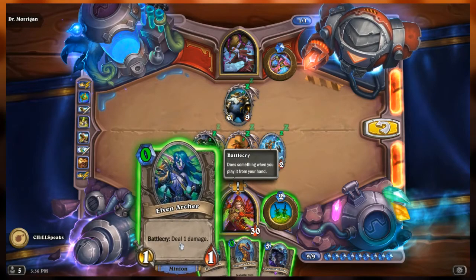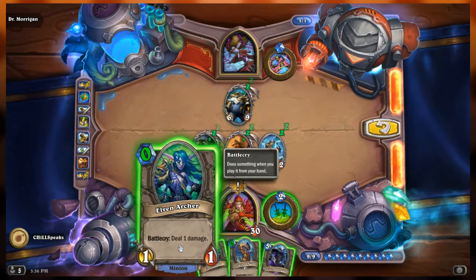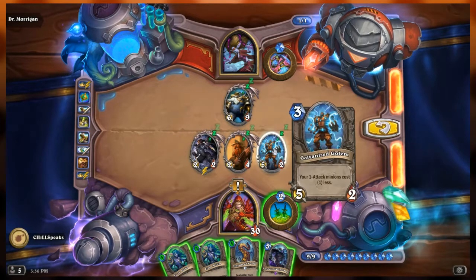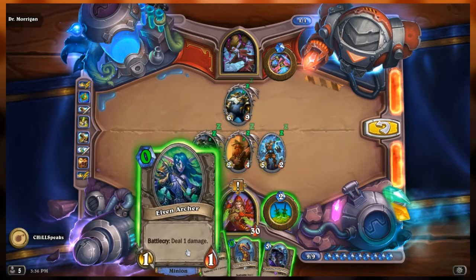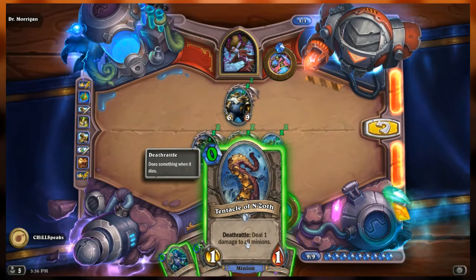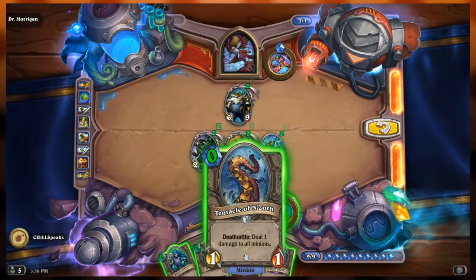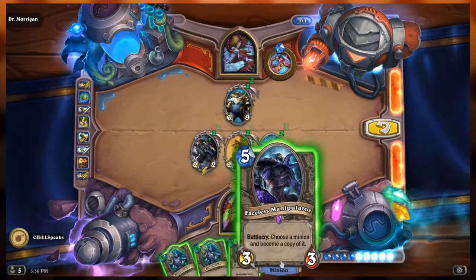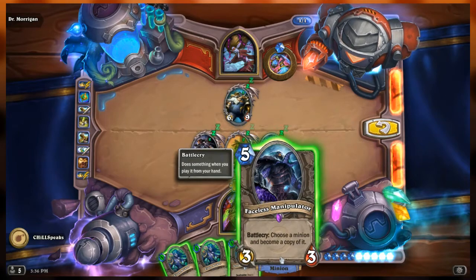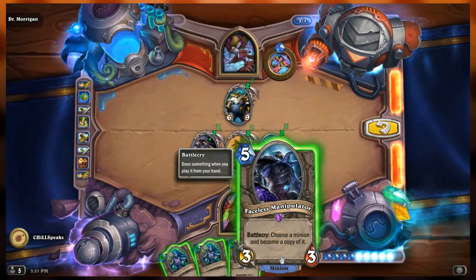Our hand from left to right: Elven Archer, a 1-1 with Battle Cry deal 1 damage — normally costs 1, but Galvanized Golem makes it free. Two copies of the Archer. Tentacle of N'Zoth, a 1-1 with Deathrattle deal 1 damage to all minions — also free thanks to Galvanized Golem. And the Faceless Manipulator, a 3-3, Battle Cry: choose a minion and become a copy of it.